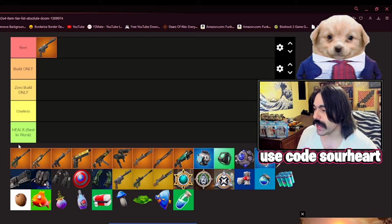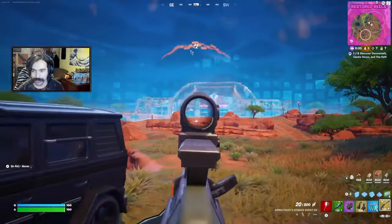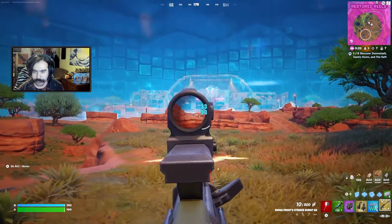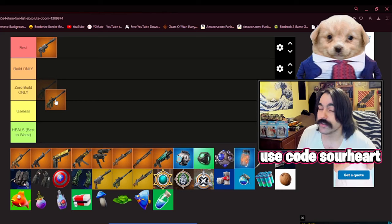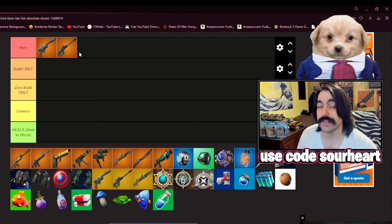Moving into the rifles, we have the returning Striker weapon set, specifically starting with the Burst Striker. I think this is a damn good gun, and burst weapons generally give you a huge advantage in build mode. However, it's so precise and accurate, and now these Striker weapons are moddable, so I have to say this thing is good in both build and zero build. This is definitely one of the best weapons in the game right now, and these long-distance burst rifles generally are whenever they're in the game.